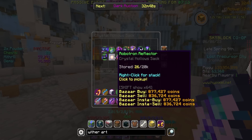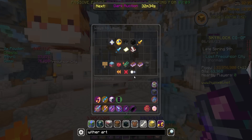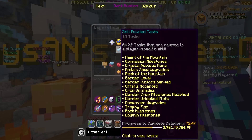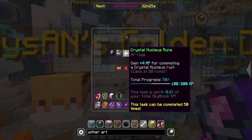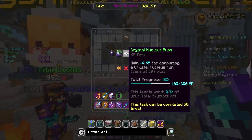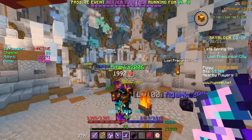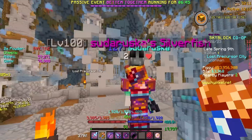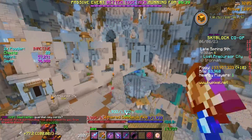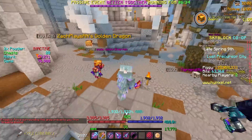And the reason why I need those — I need Jasper Crystals for Perfect Jaspers for my dungeon setup. And not to mention, in skill-related mining tasks, I need to do 50 Nucleus Runs in total to get two Skyblock levels worth of XP. I've done half of those already — a couple weeks ago we did 25 Nucleus Runs. Also, shout out to whoever built the Zac sign in the lobby — I appreciate it, it means a lot.